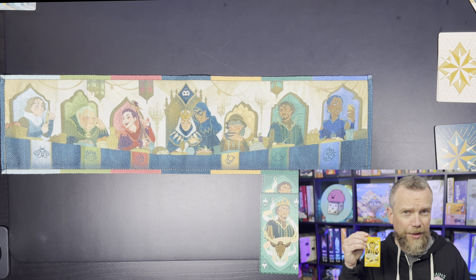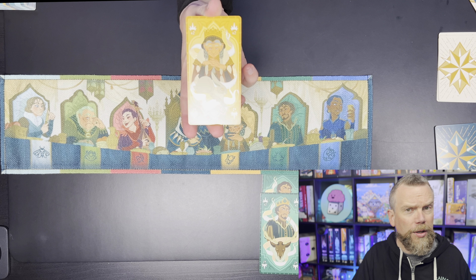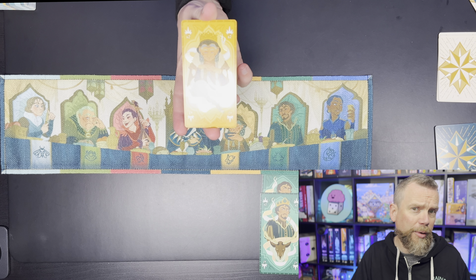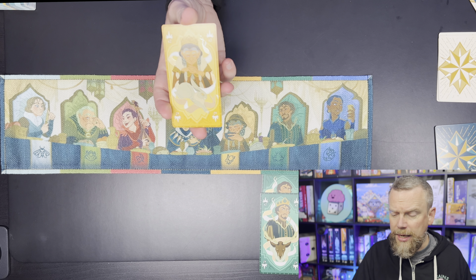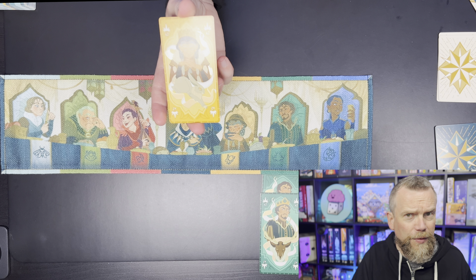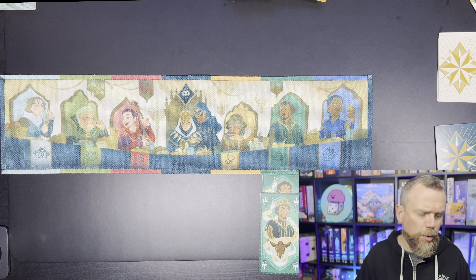Most of the cards in each suit don't have any special symbols in the corner — just the background color and the animal symbol indicating what family we're talking about. There are four different types of special cards in the deck, a few for each suit. The noble cards have a little crown in the corner with a times-two underneath. These count as two cards — whether counting as points or in the Queen's court. So if you put a noble above the table, that counts as two instead of one, same if you play it below.